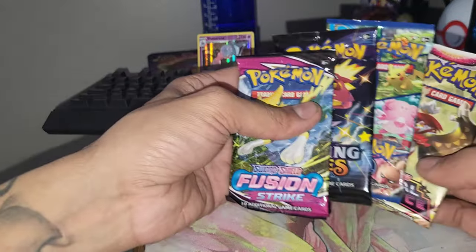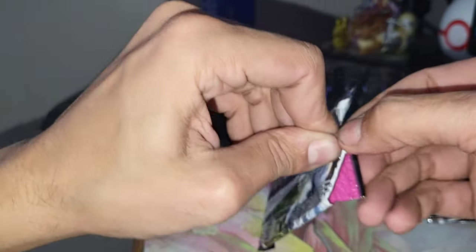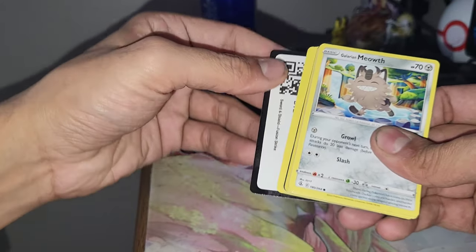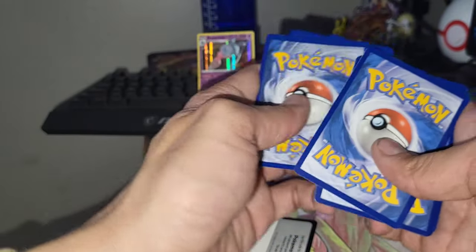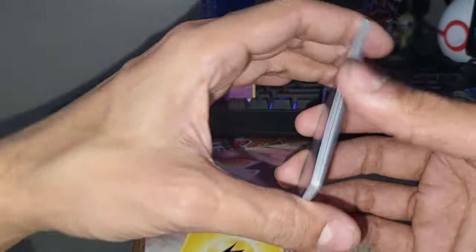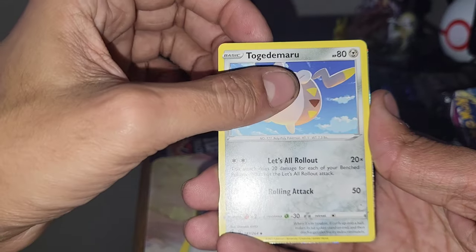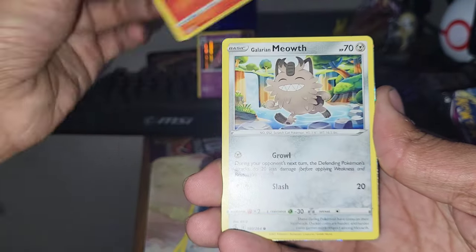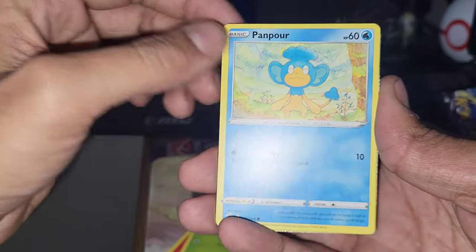Next up, let's go Fusion Strike — still a lot of banger cards you can get from this set. I still really need the Mew V-Max cards and stuff. I'm seeing something pretty fire out of this pack actually, guys. It's pretty rare that we pull something good out of Fusion Strike, but I am seeing it right now. How dope would that be if it was one of the Mew alternate arts? That'd be freaking sick — those artworks are absolutely gorgeous.